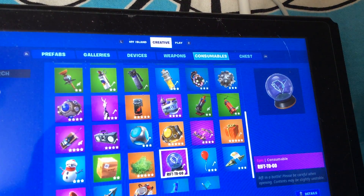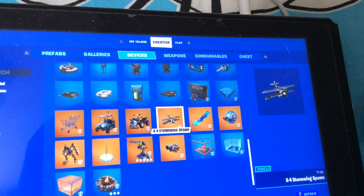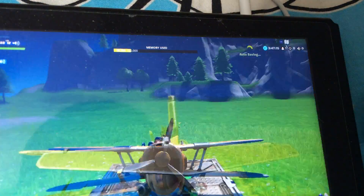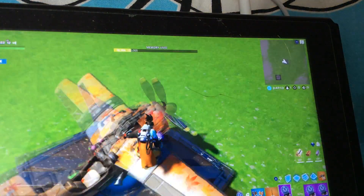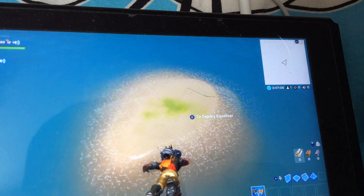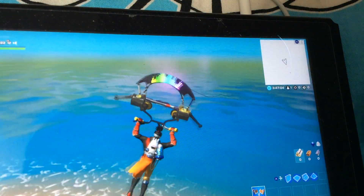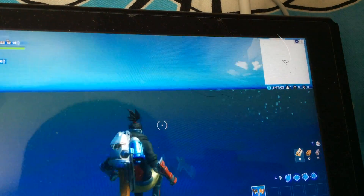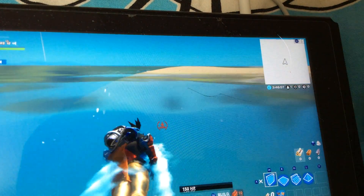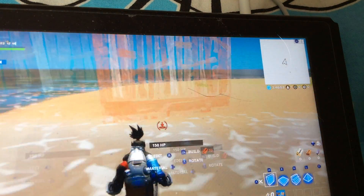I'm gonna try something. So if you wouldn't have the airplane — devices, I don't want airplanes, and fly it. That's a weird glitch. It just got rid of... you just keep swimming. See? Nothing happens if you keep swimming. You can't build — if you have enough material.